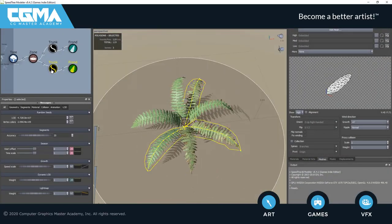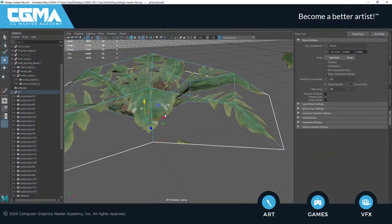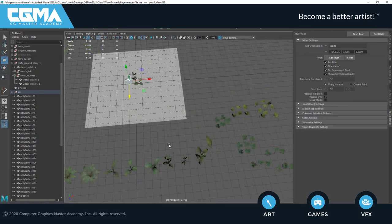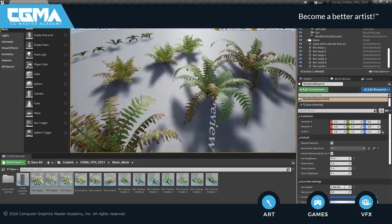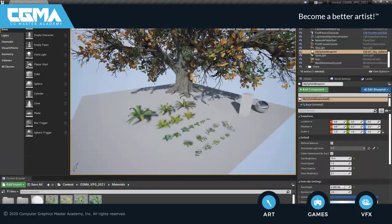In week 5, we're going to utilize Speedtree to help us make some ferns. We'll make a couple different variations. We'll also make some small leafy ground plants that will work great as small ground cover. We'll then get everything in engine and build out our gym. I'll provide a material for everybody to use so we can get really nice looking plants and a cohesive asset library.